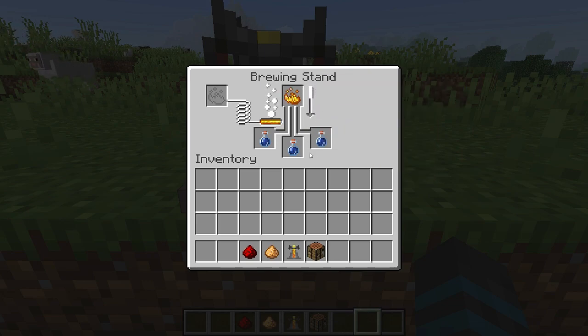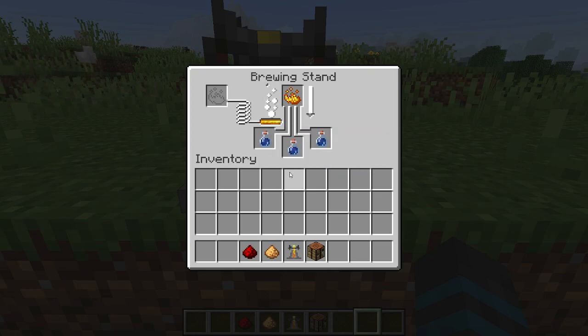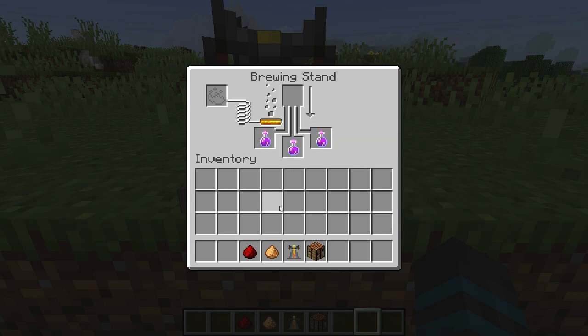It fills up these awkward potions, and it's good that it says awkward potion because that means you've done it right — it needs to say awkward, not mundane or something. Once that is finished, you actually have a potion of strength right there, but you're not really done. It's always best to add a modifier.